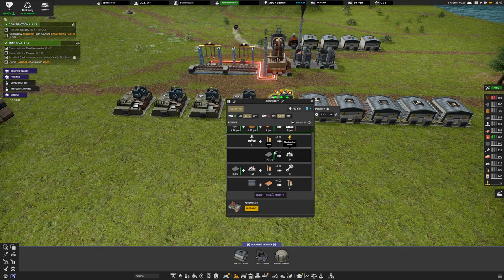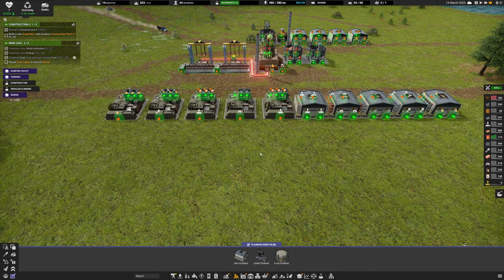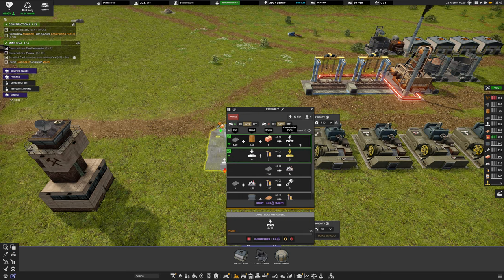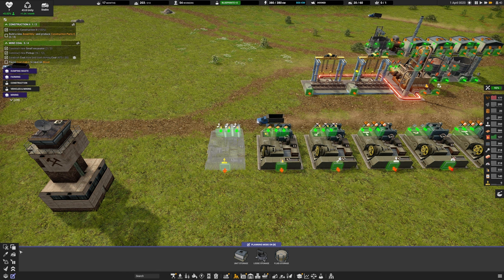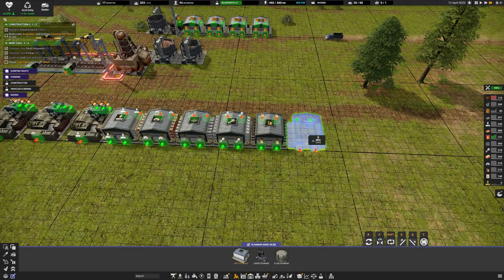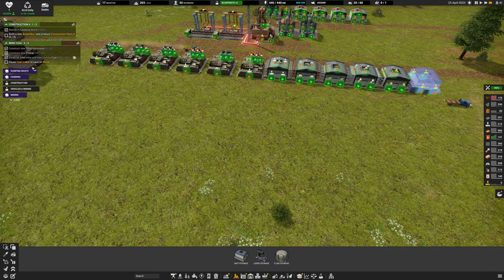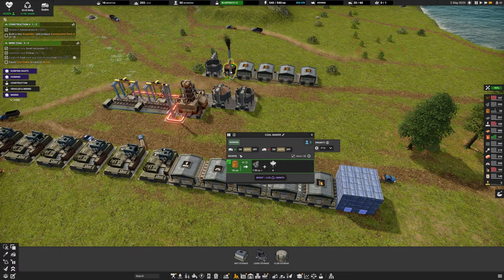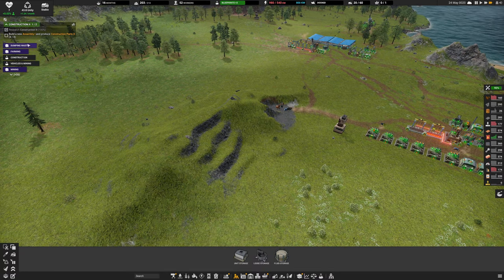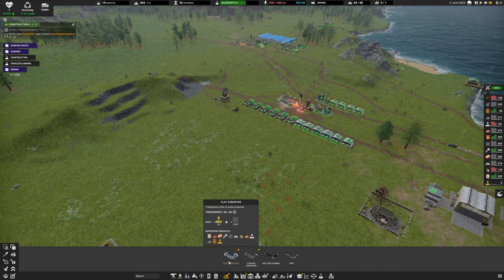The next task is to build a new assembler and produce construction parts. Looking at the recipe - construction parts one needs electronics. I'll stick a new assembler on the end of the current line, add storage for construction parts two, and pause the coal maker to save on wood. We've preemptively mined coal already, and we've now unlocked conveyor belts - a flat conveyor belt and a U-shape for rubble.